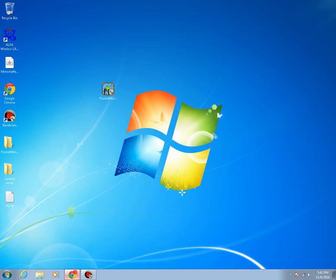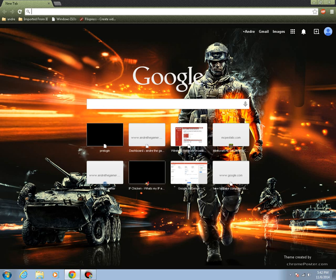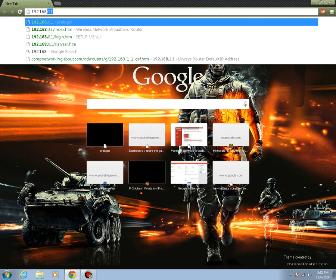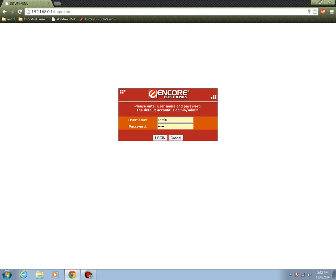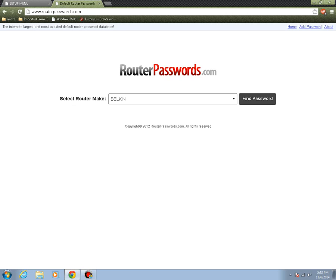Once you've got it, go ahead and paste it into your browser and click enter. Once you log in to your default gateway, some routers might ask for your password. If you don't know your username or password, follow me. Open up a new tab and go to www.routerpasswords.com. The link is also in the description.